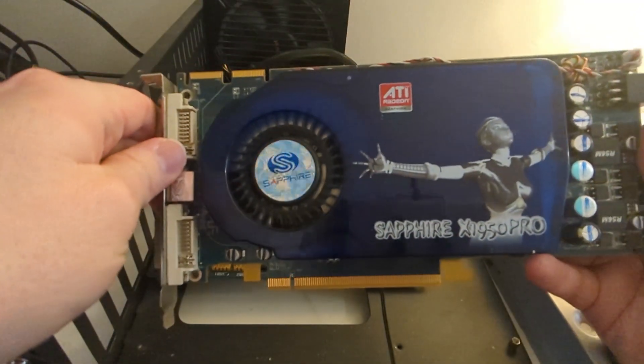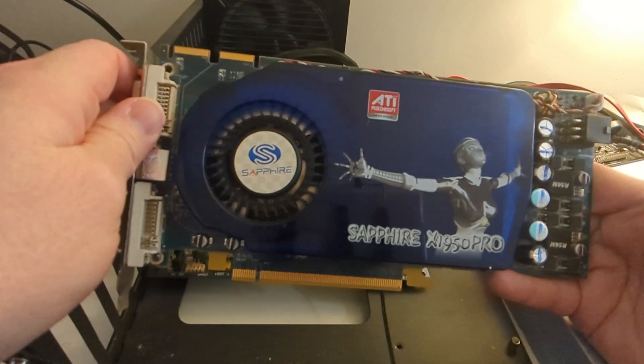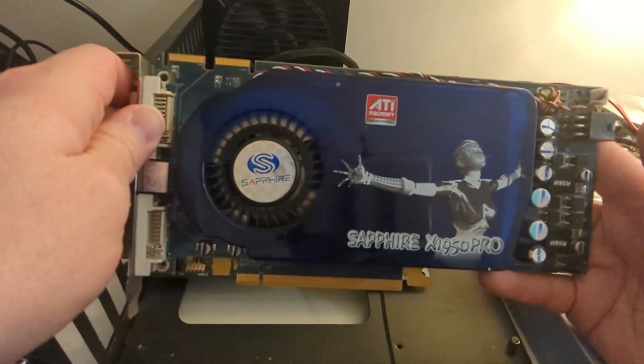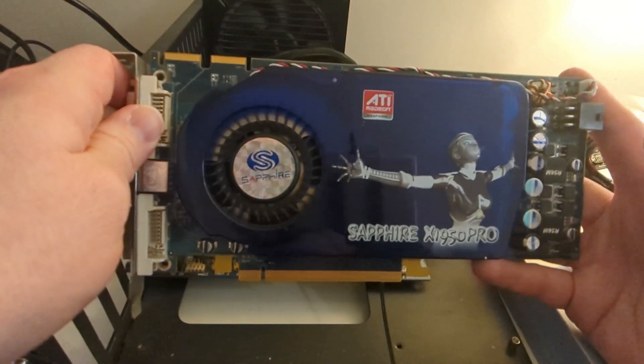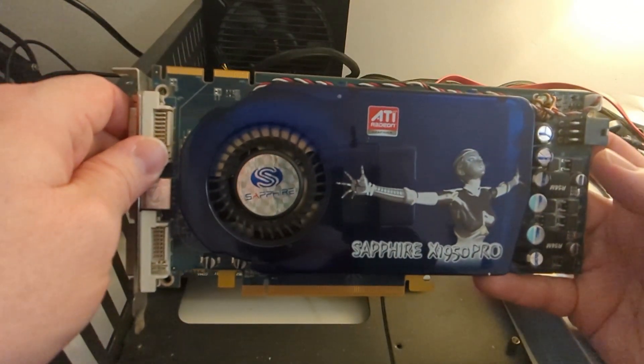Hey everyone, welcome back. On the test bench today I'll be testing out an ATI Radeon X1950 Pro, which is one of ATI's flagship cards of 2006, replacing the X1900 GT in the competitive sub-$200 market.